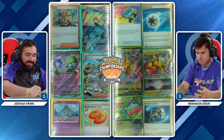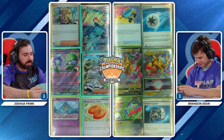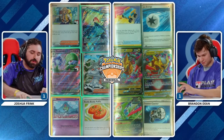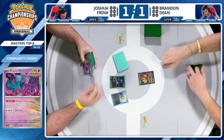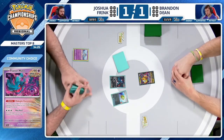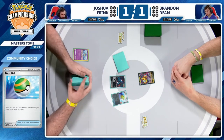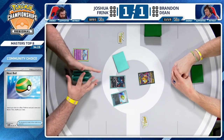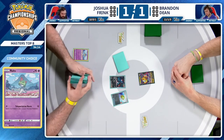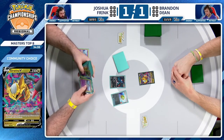You've got Ralts and Gardevoir and Scream Tail along with Eerie, which has been pretty good against these hands. Just reading the body language of the players is getting me excited. Giratina V is a great way to counteract Flutter Mane, but seeing that Pokemon in the active spot is terrifying every time — just means your game is going to be infinitely slower. Joshua has a Nest Ball for Ralts.